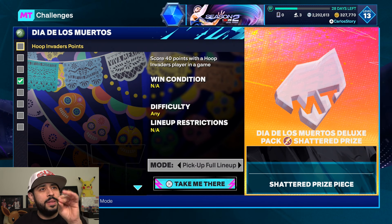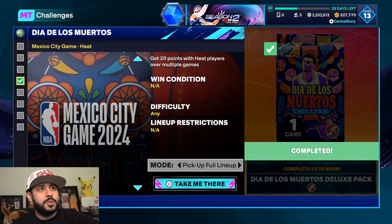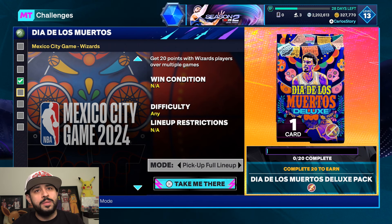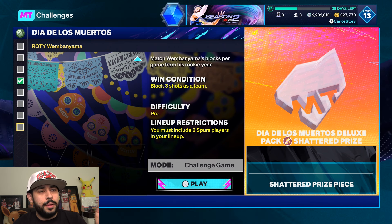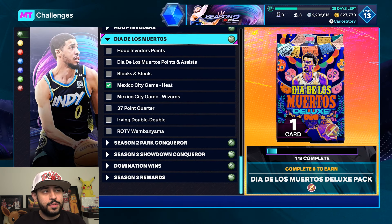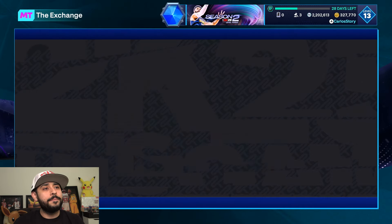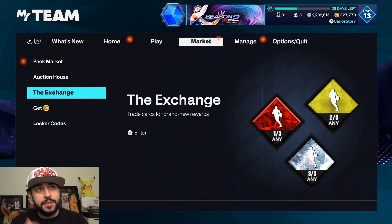I did the first agenda — just get 20 points with Heat players over multiple games. I did that with LeBron James. By the looks of it you get three pieces, so that's one pack. Score 40 points with a Hoop Invaders player, score 15 points and get three assists with a Día de los Muertos original owner player, get 15 blocks and steals over multiple games — that's another free pack. Then get 20 points with Wizards players. That's already three free packs, and completing the challenges gives you four, then five total free deluxe packs.